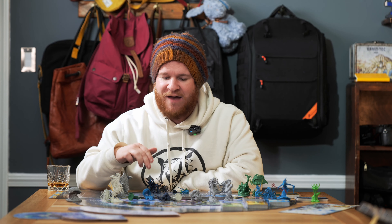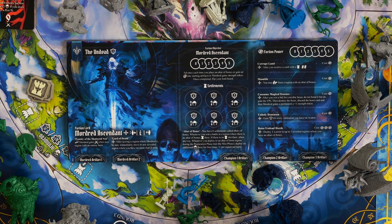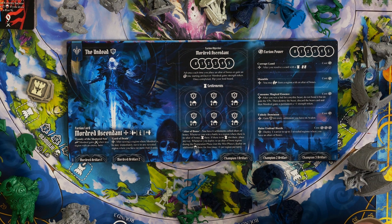We have his faction powers and abilities. We have Corrupt the Land, Shambles, Consume Magical Essence, Unholy Dominion, and Raise Undead Hordes. Corrupt the Land: after you resolve a card with a settlement, draw two cards. Shambles: you may move your people from a region with an altar of bones — so you're going to be able to move around the board very effectively. Consume Magical Essence: after you win a bid for a mythic beast, do not bond it but gain its VP, then destroy the beast, discard the beast card, and Mordred gains a permanent plus one strength token.